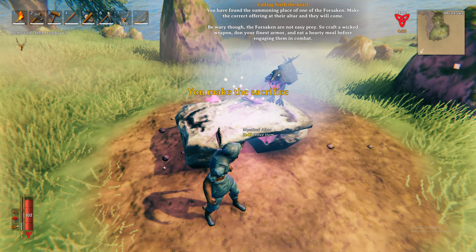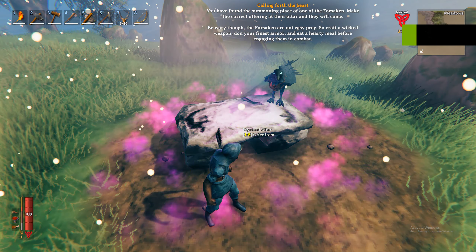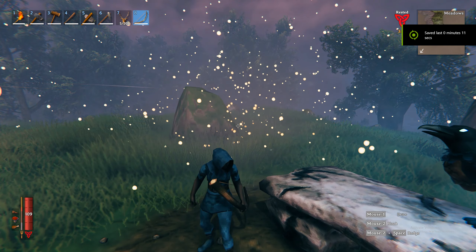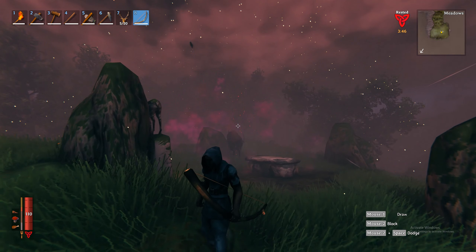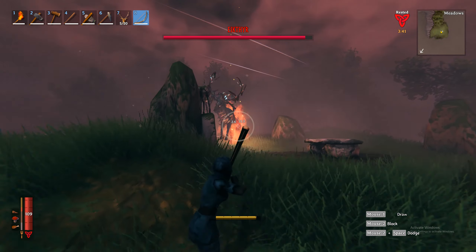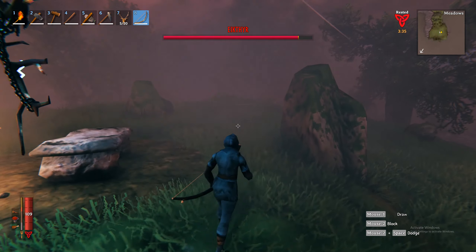Now that we've summoned him, what we're going to fight him with is the bow and arrow, and we want to stay back from him.